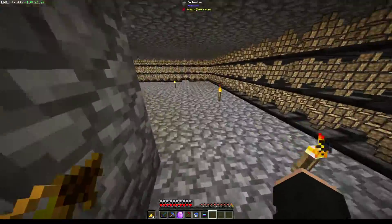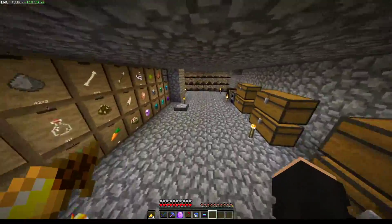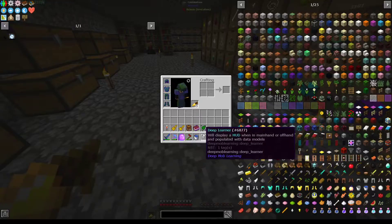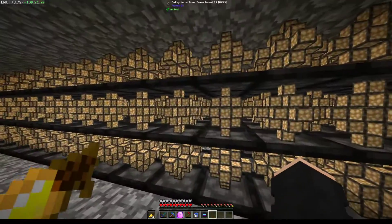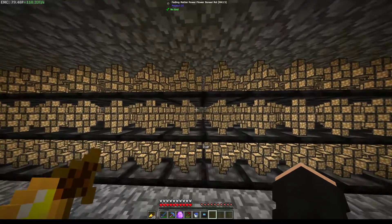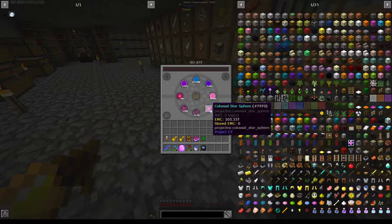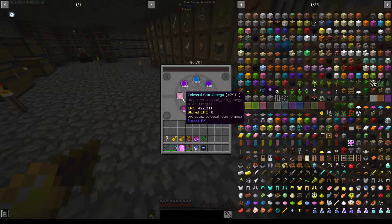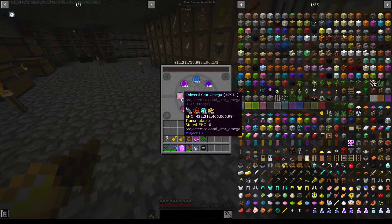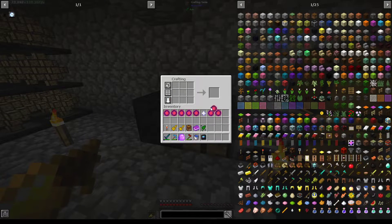Hello and welcome back to another episode of FTB Sky Odyssey. Between the last episode and this one, I got the Deep Learner — we're going to start doing Deep Mob Learning. I've also been steadily consuming these, upgraded the matter, got all the matter, got all the stars. We've got all that ready, and now we're going to get to the final one — another star, and now it begins.